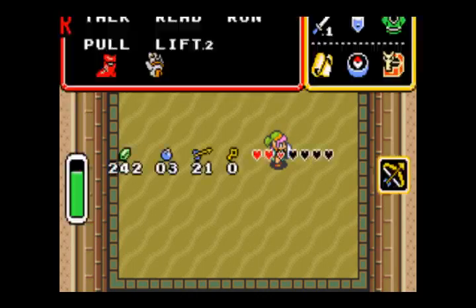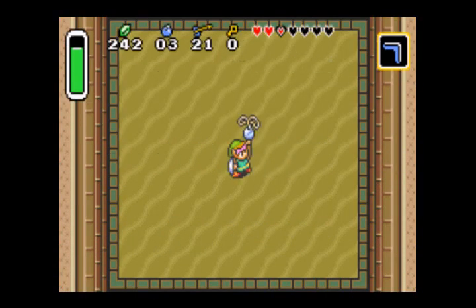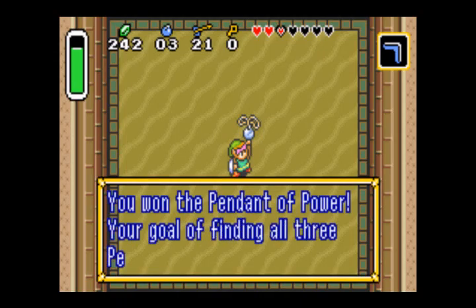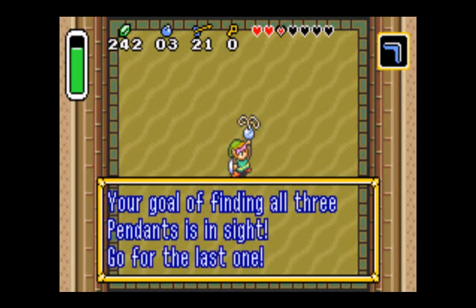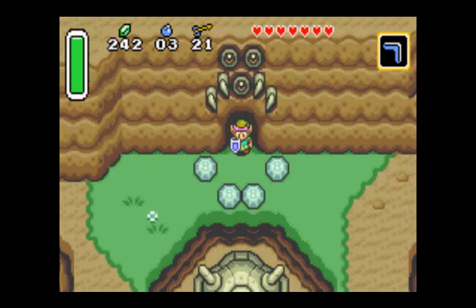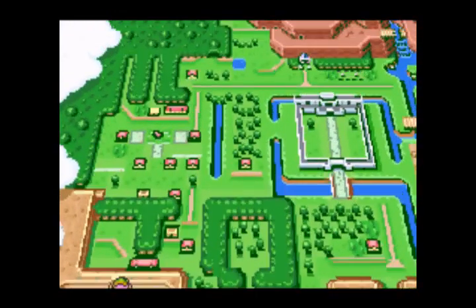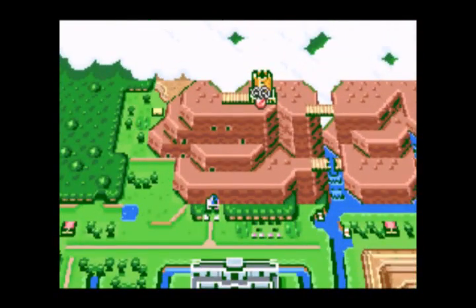Another piece of heart. And this is the Pendant of Wisdom, I believe. You need all three of these pendants to get the Master Sword — that's the point of finding these. There's only one left, the Pendant of Power, and that is way up on this mountain. And there's the Master Sword. That was the second temple.